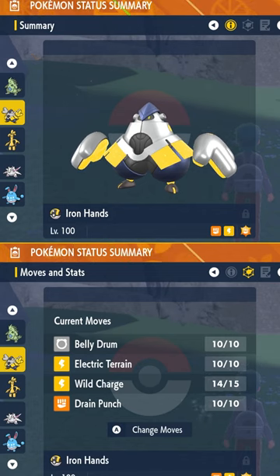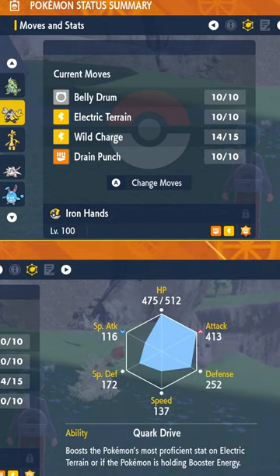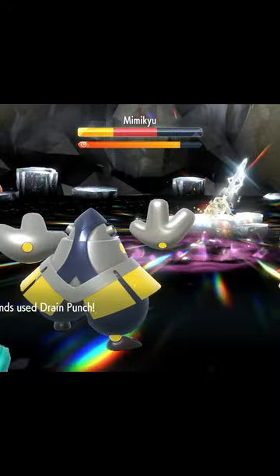Level it up to 100. Give it the moveset: Drain Punch, Belly Drum, Electric Terrain, and Wild Charge. Then profit.